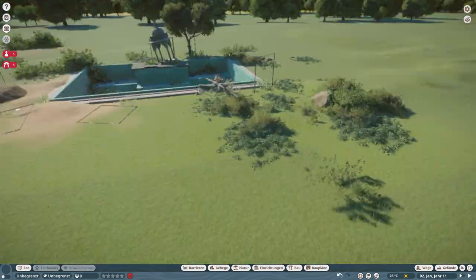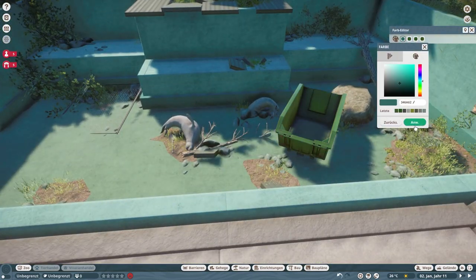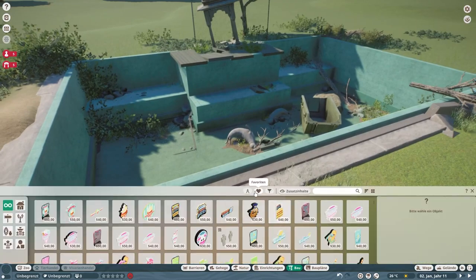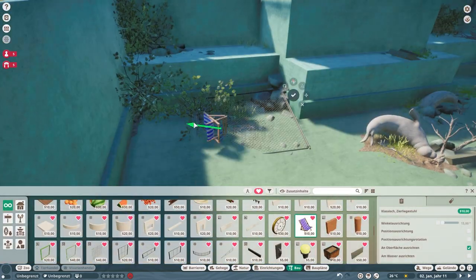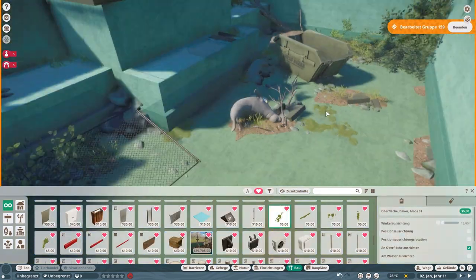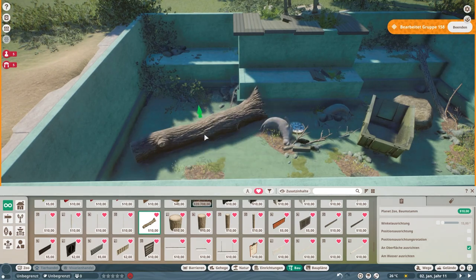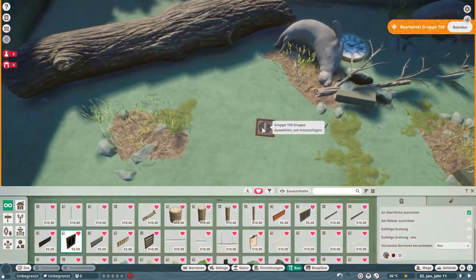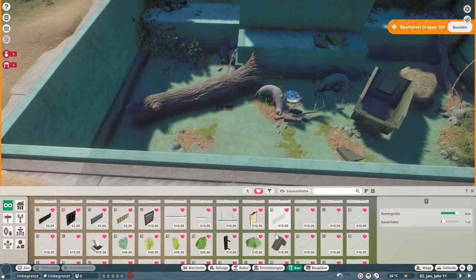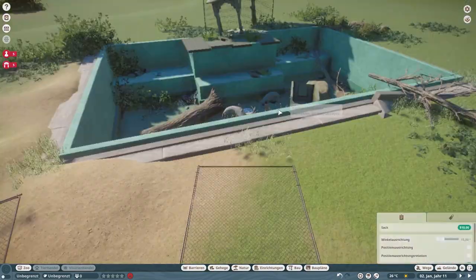I honestly thought this build was going to be longer — I'm very surprised it only took about an hour and 45 minutes to build this, which is probably one of the fastest things I've ever built. But I have to say this whole abandoned thing is so much fun; it comes pretty naturally to me, maybe because I live in a big city and there's a lot of not-so-pretty areas and I see this stuff all the time.